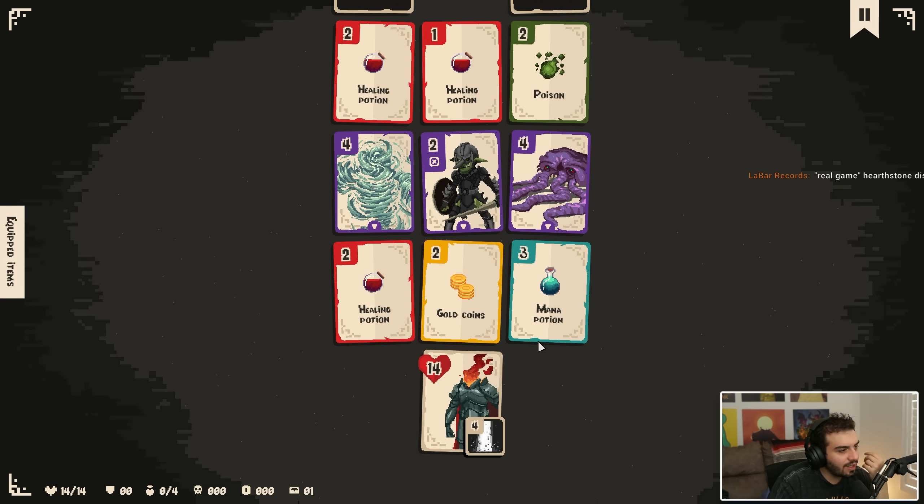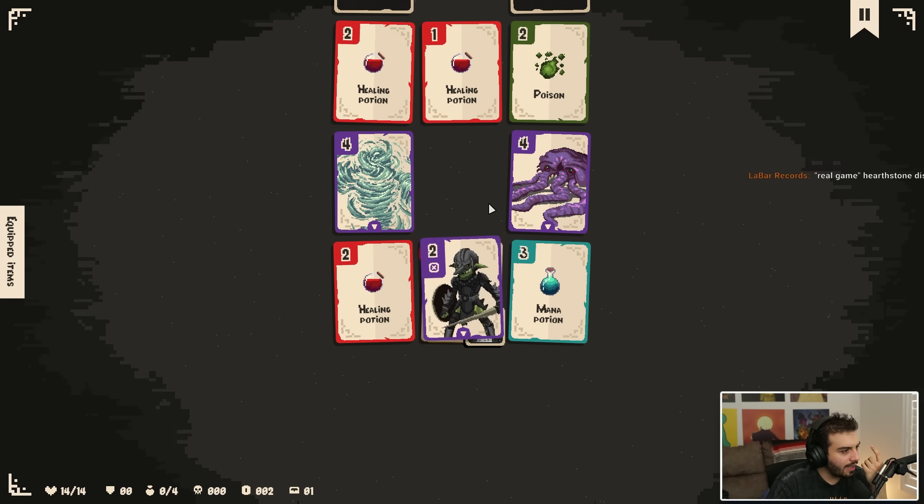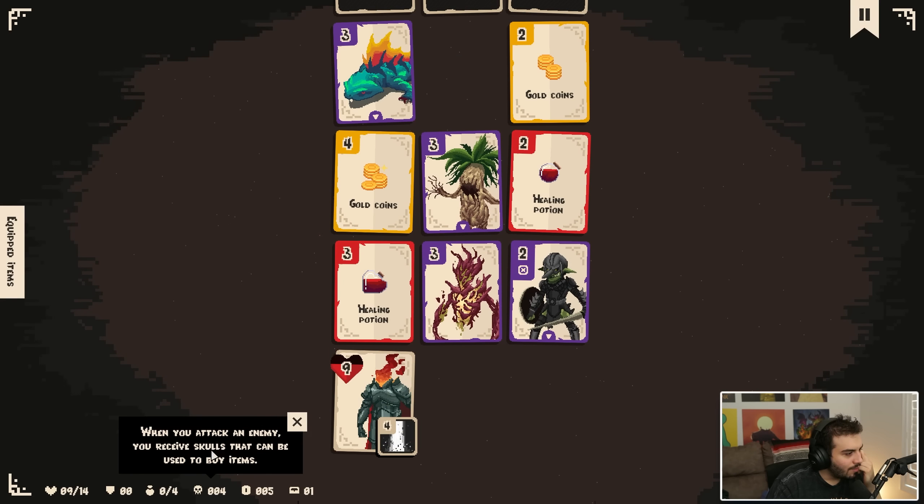I like the gold coin here — this is three. I could take three mana for four damage. I'm going to go with money. I didn't get to see what money actually does. I could heal, I could fight Kassadin from League of Legends, or some random tree. I inflict a lot more damage with this, so maybe this is just better and then I get the healing potion after.